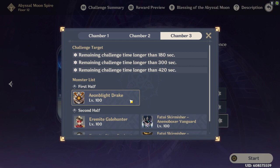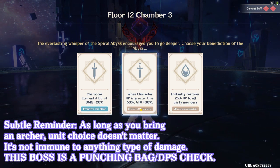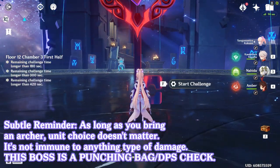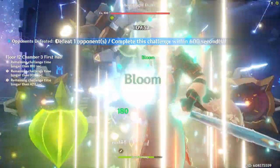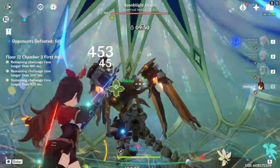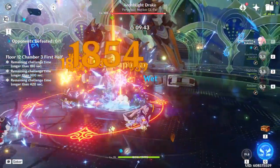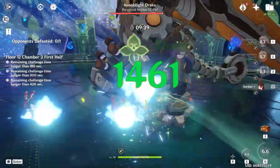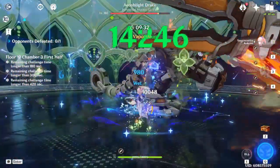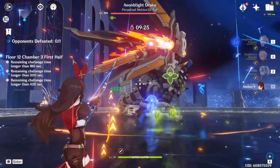Let's get into the guide and show you how simple this actually is. For floor 12 chamber 3, just know the fight is literally the overworld fight in reverse. Instead of starting on the floor, you apply everything first, then swap to your archer, shoot him out of the air, and you should be good. After that, he is literally free range — do whatever you want to him as long as you do damage.